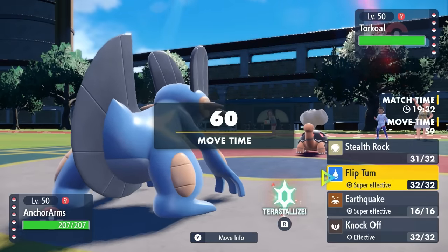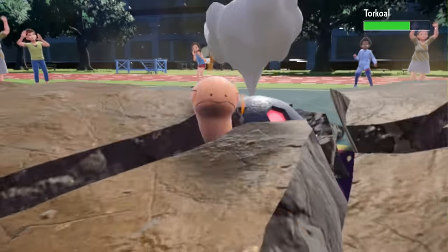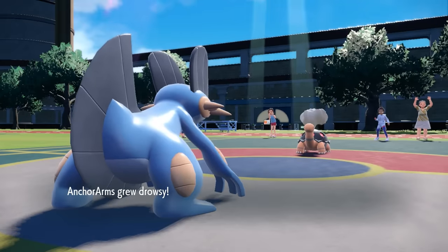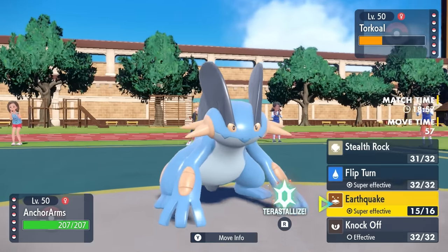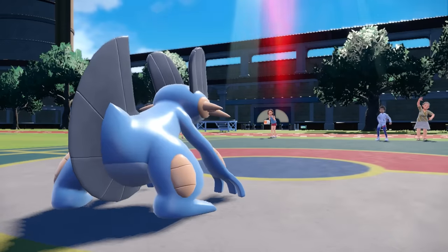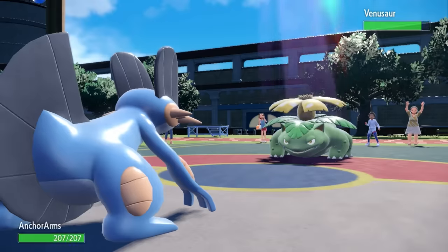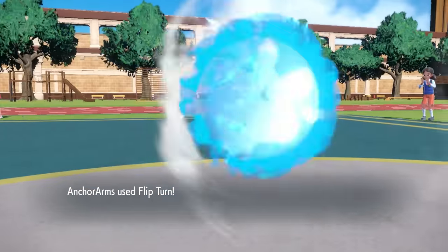I decide to go for the Earthquake, mostly just because I really need some chip on the Torkoal. They can decide to go for a Rapid Spin, or just go for some damage. Turns out, they're actually going to Yawn, probably expecting me to switch out, but I really just needed that Earthquake chip, because Torkoal's bulky ass is a little bit of a problem, especially for my more offensive mons. At this point, I'm going to go for the Flip Turn — it's great against the Torkoal to grab some more chip, but also covers for a switch and keeps me from getting put to sleep from that Yawn.